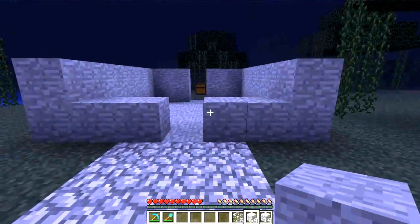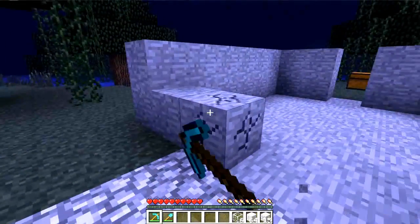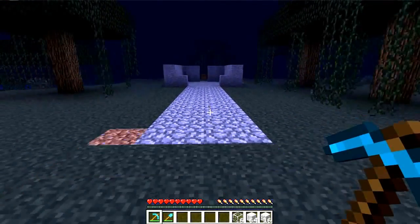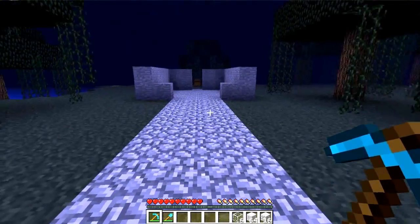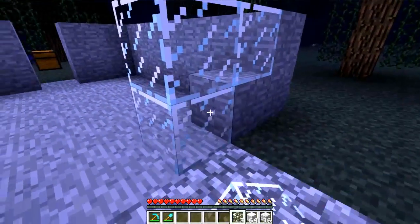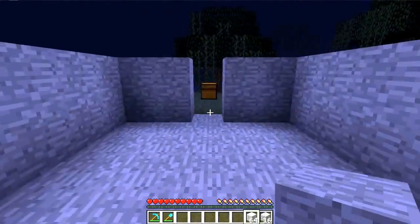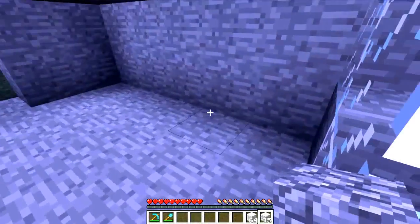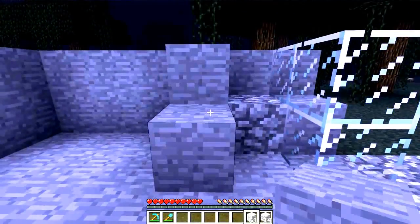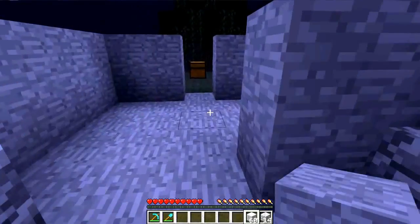Now it should look like this. Grab your pick and mine out that block and that block. This is what it should look like from all the way back here, because the cobble's going to be coming all the way to about where I'm standing. Take your six glass and throw them down in an upside-down L shape — it's going to look like this. Then get your cobblestone and throw one here and one here, and get your stone and make a wall. Leave the spot right in the center empty, because that's where the piston's going to go.